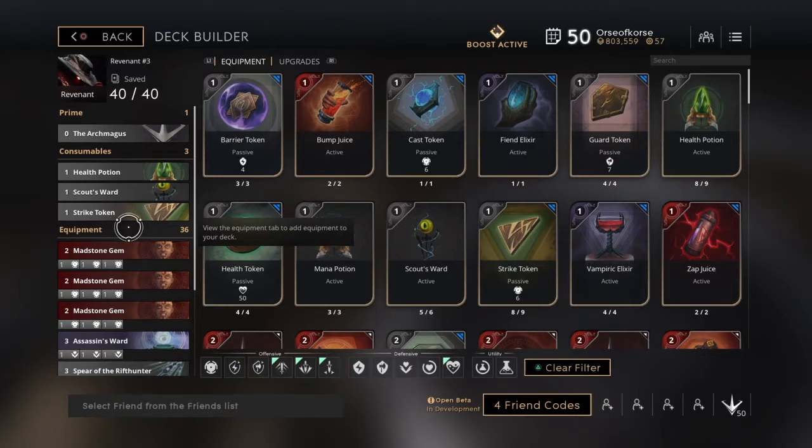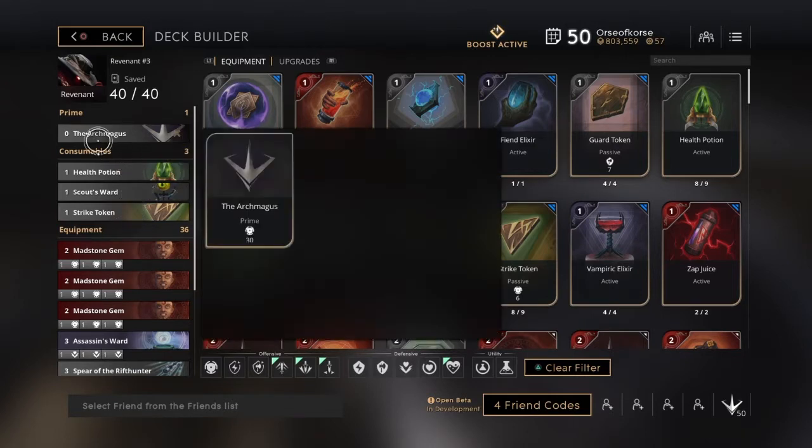The first one we're going to go over is the crit build that I made with Revenant, and then I'm going to put up one that uses haste and give my opinion on which one I think is the best. For this crit deck, I go ahead and start with the Archmangus.